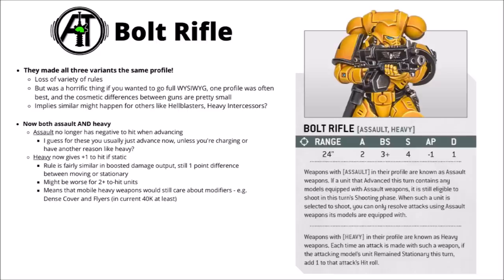Overall, both changes are kind of interesting. Assault weapons certainly seem a bit simpler, and it looks like a very powerful keyword if you can get it. The heavy weapon rule can potentially give you a big direct increase to damage output. Having some benefits and trade-offs between moving or standing still isn't the worst thing — it might add a little bit more power to positioning your units well in the first place.